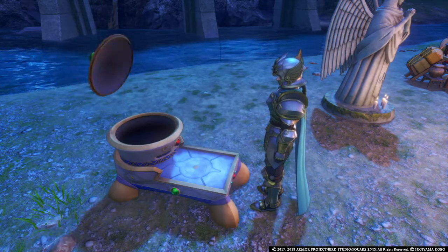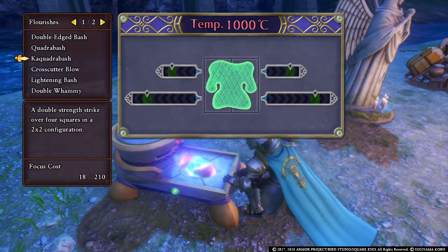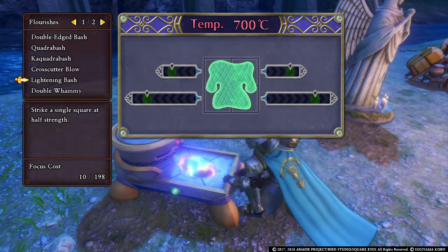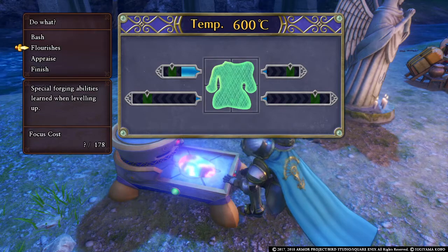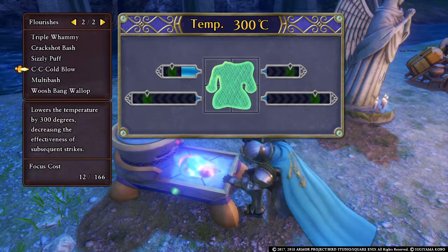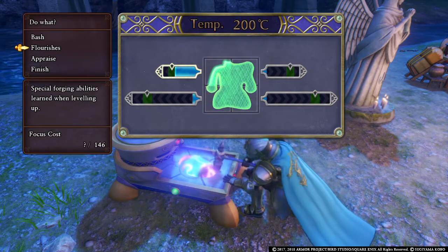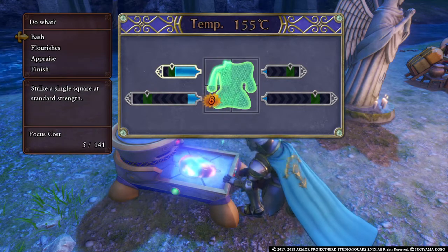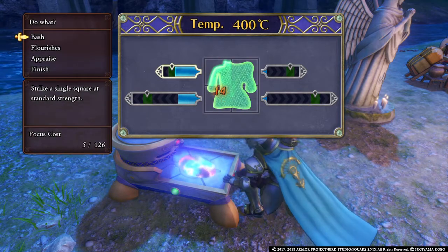I'll show you the exact temperature numbers. Once we hit 600 it switches to yellow. Then we cool it down further, and once we hit 200 it's the darkest brown. At darkest brown it's 8 damage, at yellow 14 damage, and at red — though I still got 14 out of that. The damage is randomized; just aim for the center the best that you can and you should be good.